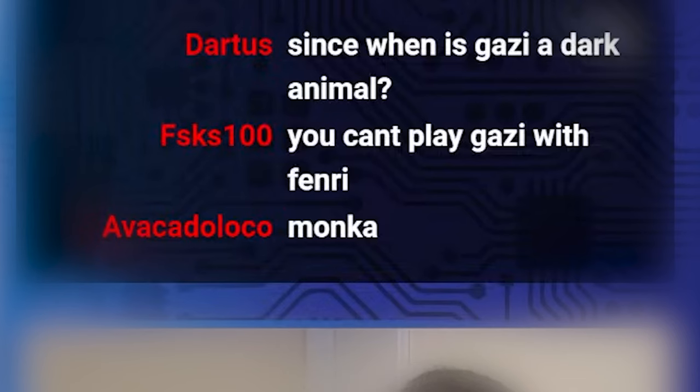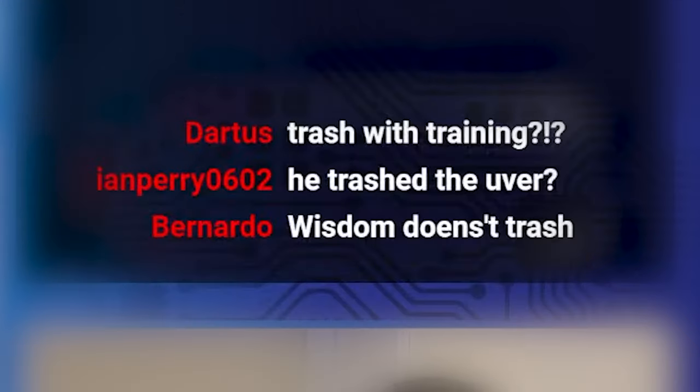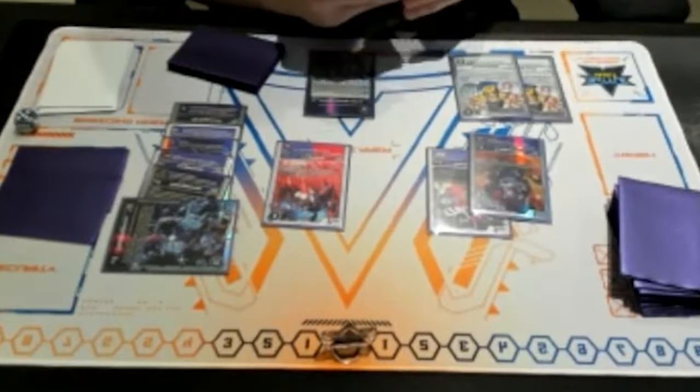I'll play the Ghazi, and then I'll trash the Blackout Uvr. Ghazi, Luga, and Psych out.